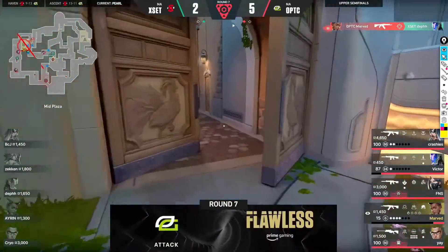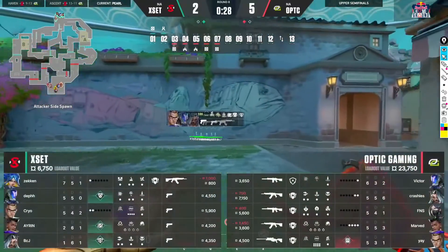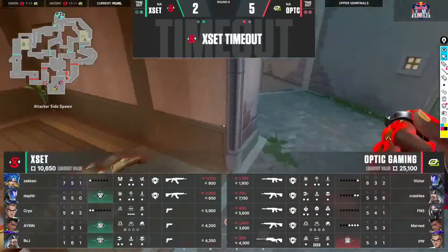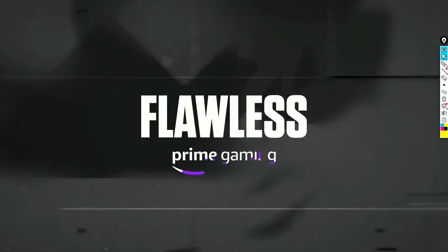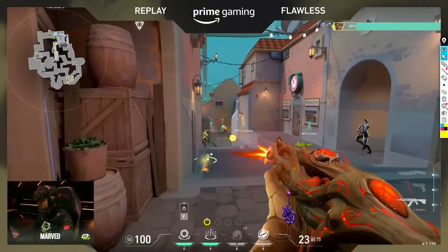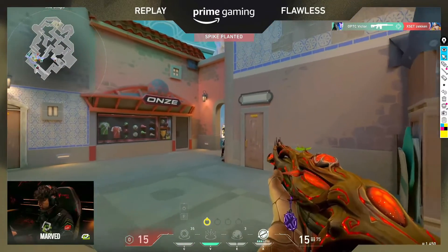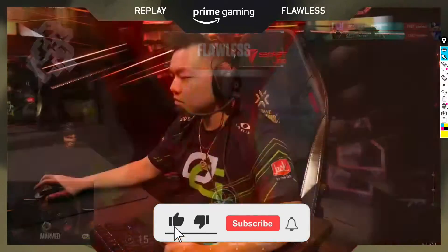To conclude, you must wait for your teammates to engage the fight on B site before pushing B link. It is still a dangerous strategy as you will most likely face multiple opponents at the same time. This is why the strat works best when the defenders are out of position. Thank you for watching — leave a like if you enjoyed the video and subscribe for your daily dose of Valorant analysis.